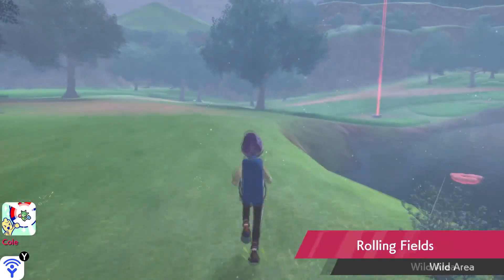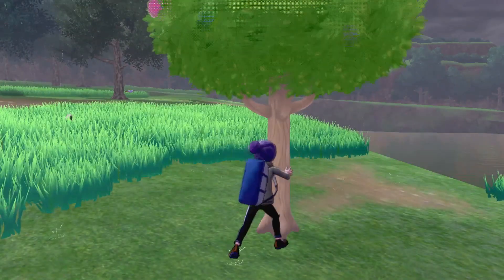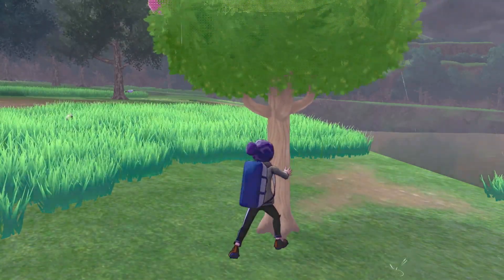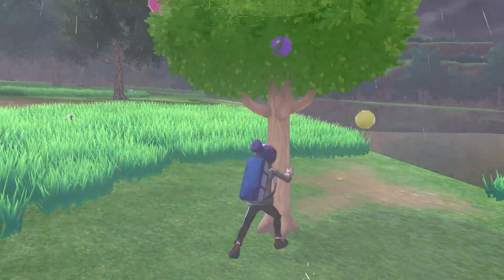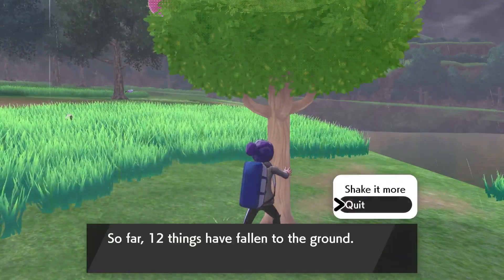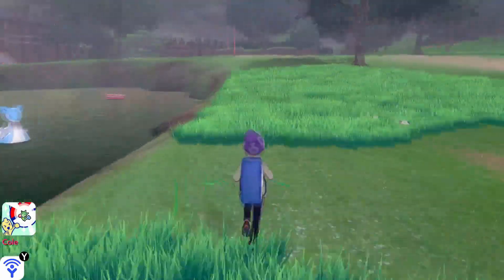There is one more thing I forgot to show in the last episode — this is a berry tree. If you approach a tree that looks like this and it has a bunch of berries on it, you can shake it and basically get a whole bunch of berries for free. Cheri berries cure paralysis, and Persim berries cure confusion. We've already seen Oran berries. Also, if you shake the berry tree a bunch of times and it starts shaking about once per second, that's your cue to run away and grab the berries.